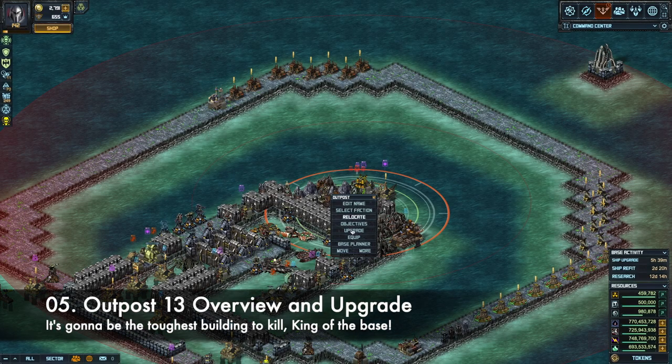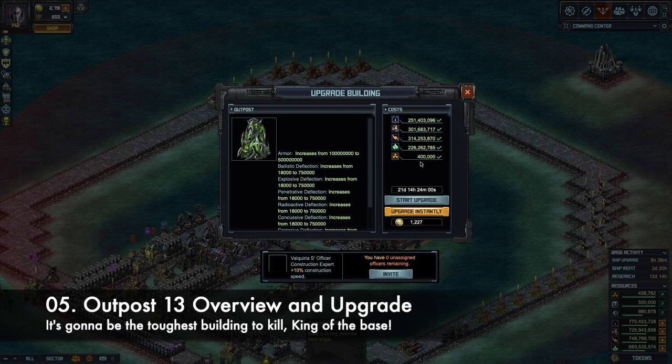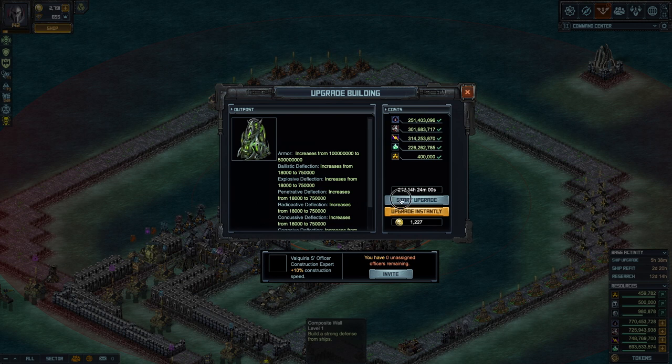Going to the outpost — hit upgrade. You need a lot of uranium, so make sure you have plenty. It takes 21 days. The current Outpost Level 12 has 100 million armor, and now it's going to 500 million armor — five times more. Deflections are going from 18,000 to 750,000 — that's huge. This should make the outpost the hardest building to kill in your base. If somebody hits your base with one ship left, it'll probably take them 25–30 seconds to kill it, so they'd better have time left on the timer.